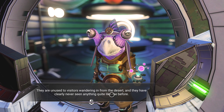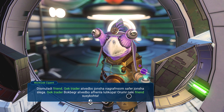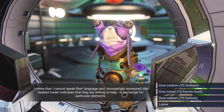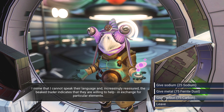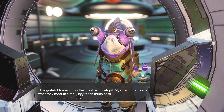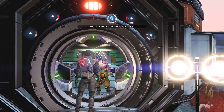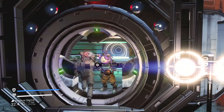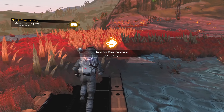Friend Gek Trader. I mime that I cannot speak their language and, increasingly reassured, the Beak Trader indicates they are willing to help in exchange for particular elements - carbon. Grateful Trader clicks their beak with delight - my offering is clearly what they most desired. They teach me much of the dialect of their people - two words. So this is the observatory - it finds things off-planet or ancient ruins. My ship's over there - I just missed the door first time.